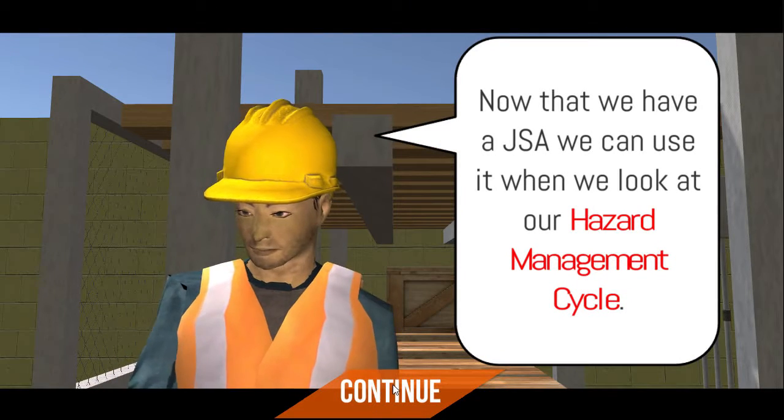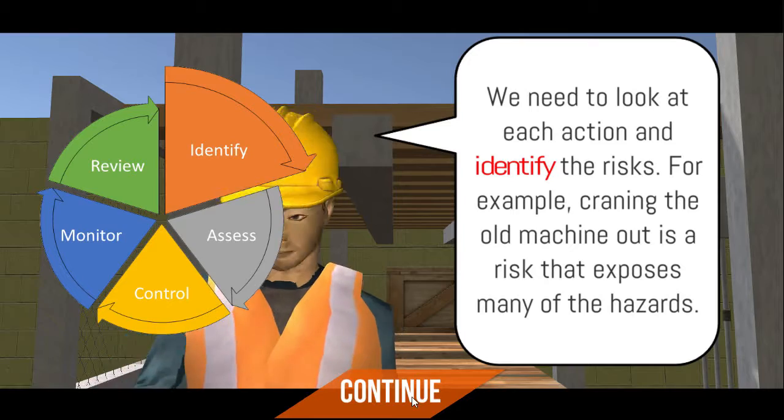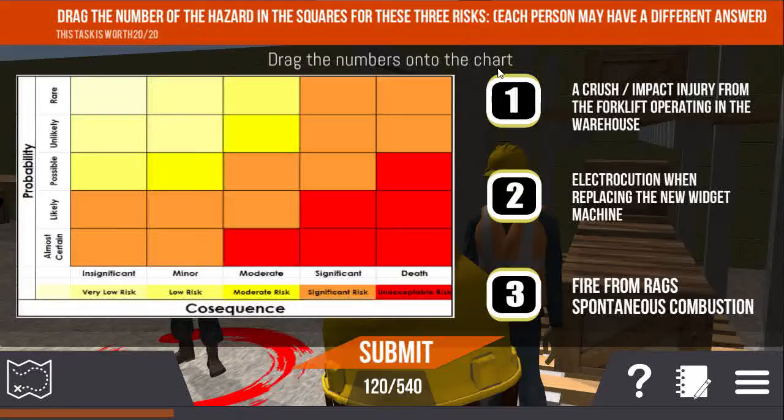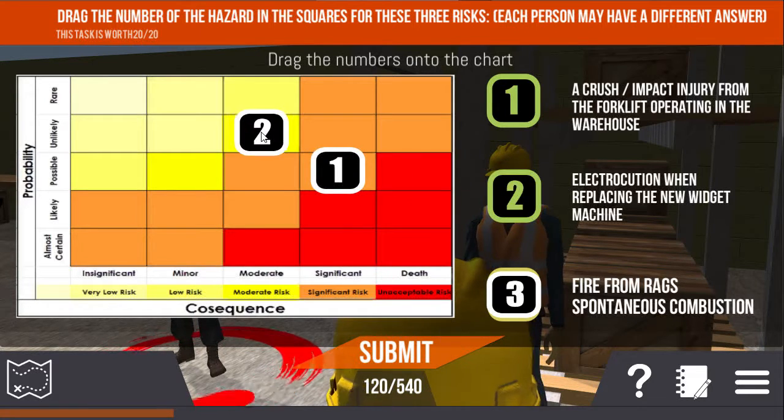In this lesson, we're looking at risk assessment and hazard ID. Just like any good game, there are a number of quests to be completed successfully, which should take each player about 20 minutes.